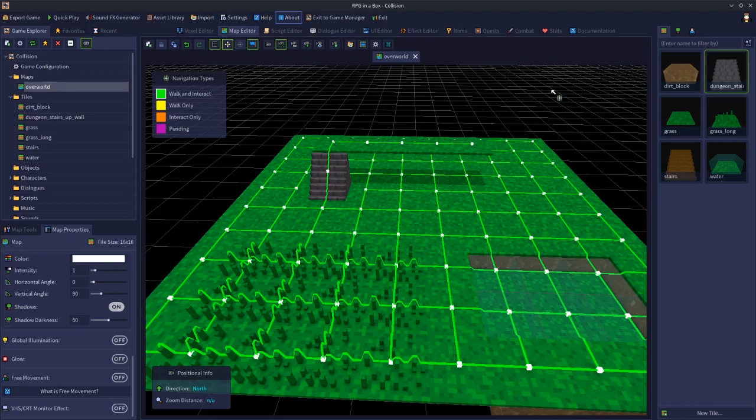Welcome to another video tutorial. In this video, we're going to cover a very quick topic. We're going to talk about custom collisions. This is quite a frequently asked question on the Discord, so I thought it'd be a good time to put a quick video together to help explain how to set up custom collision, why you might want to use it, and how to set it up for free move and for grid move.